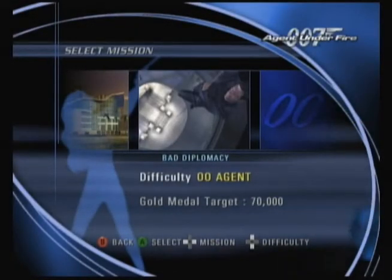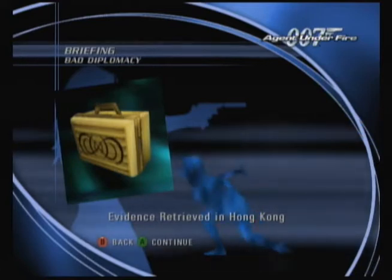Welcome back to Agent Under Fire. Today we're doing a stealth mission. The evidence you retrieved in Hong Kong contained nine vials of human blood samples, as well as photographs of the British Embassy in Romania. Eight of the vials were labeled with the initials of the world's industrial nations. The last vial was marked Griffin.